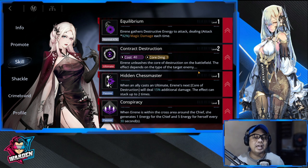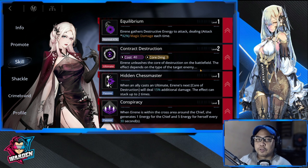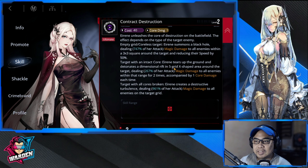When we talk about Irene, one thing comes to mind: she's your weapon of mass destruction, as shown in the thumbnail. So first and foremost, we have to ensure that her ultimate is given priority. It unleashes different types of attacks or damage depending on who she's attacking.